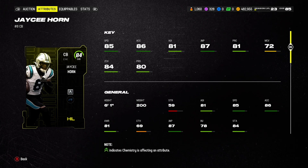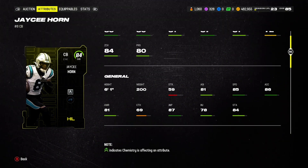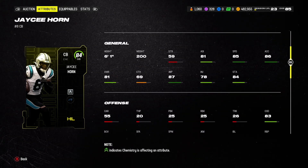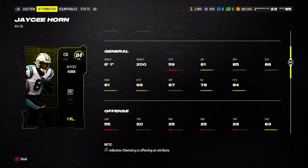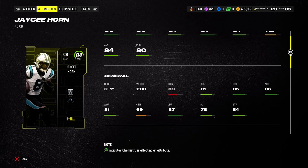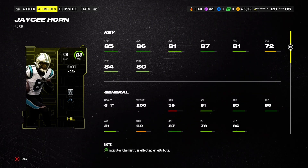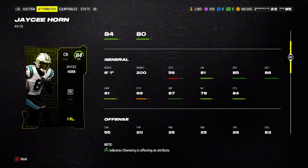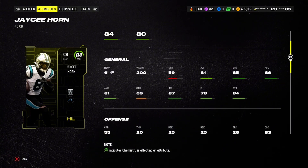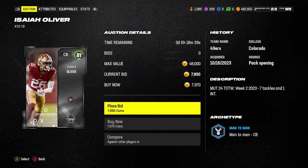JC Horn is our second corner on the list — 85 speed, so not as fast, but good acceleration. His man coverage is not great, but if you run zone, 84 zone coverage, and especially if you have a strategy card like I do with plus two zone, he'd have 86 zone coverage, which is great. Pretty tall corner as well at 6'1, 200 pounds. If you run zone like I am in this Madden, you're gonna love JC Horn.